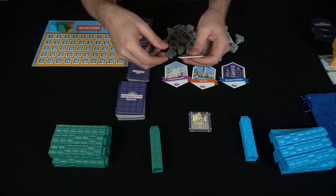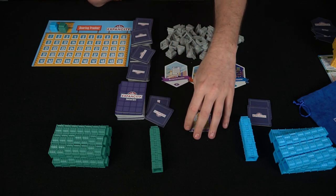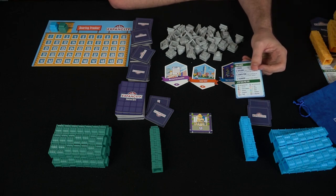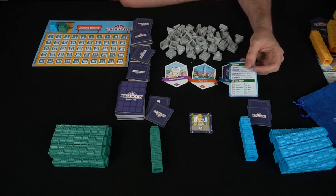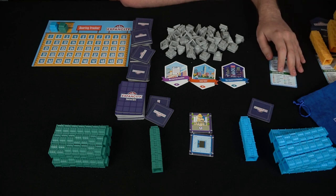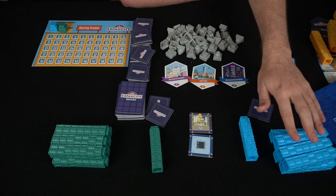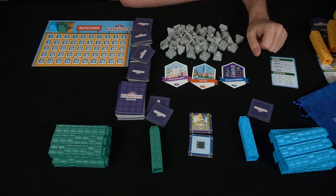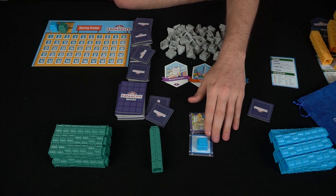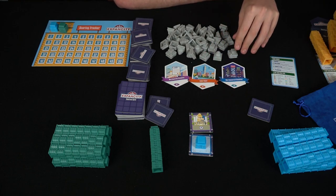Each player gets two randomly selected tiles from the bag. Looking at the player reference card, your turn goes: zoning, building, completing, and planning. First you place a tile from your hand, then take three actions. Those three actions consist of only two things: placing a building on a location or taking a building from your supply into your pool. The rules are pretty simple — placement must be adjacent, and you can place one building per turn on each available uncompleted space.